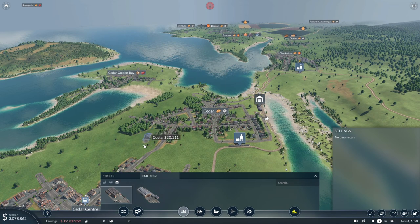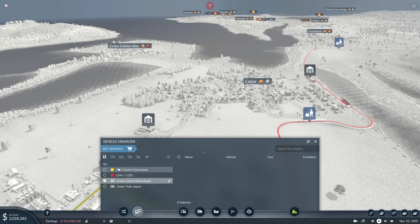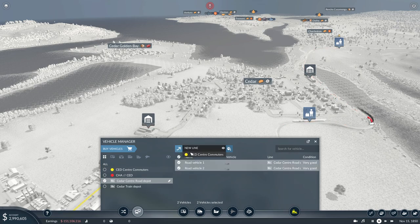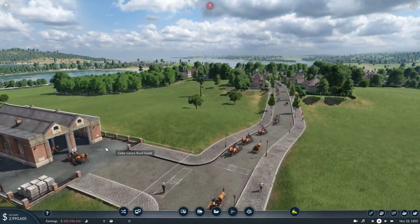That's a road depot, okay, fair enough. We stick it somewhere here — 28,000, well, 40,000, doesn't matter. Road depot. Buy vehicles. Of course, horse carriage — we'll take two of those. Both should be put on the Cedar Center Commuters. Let's give them a nice escort shot out, shall we?